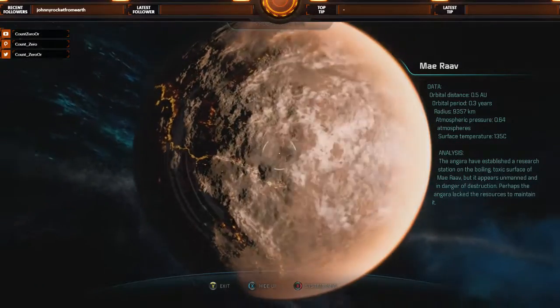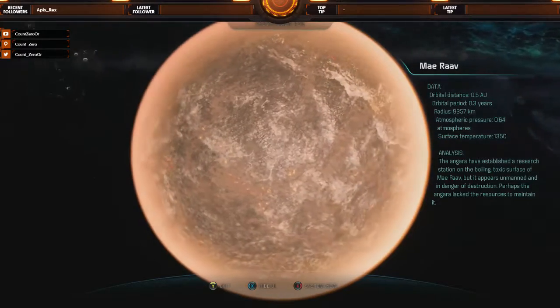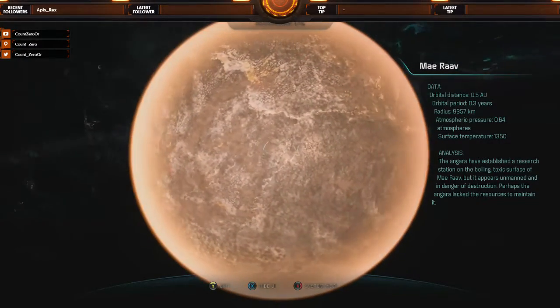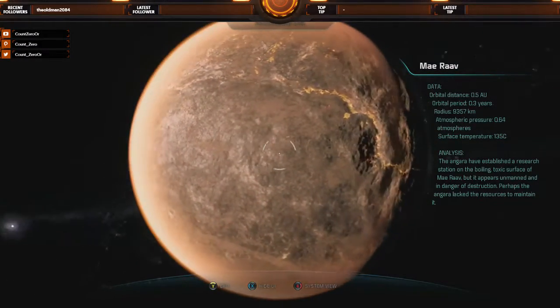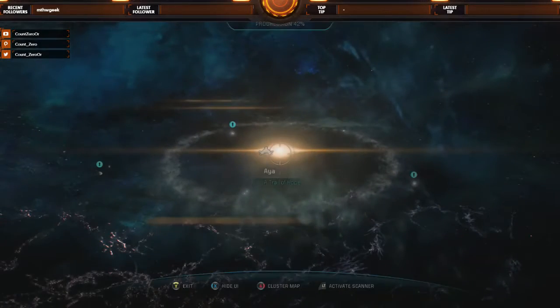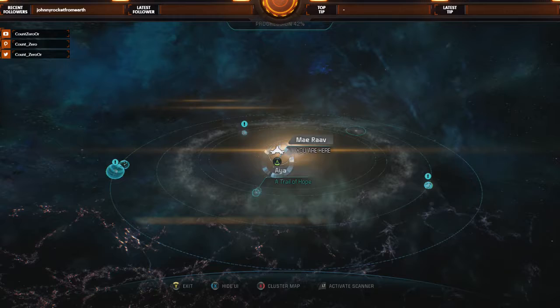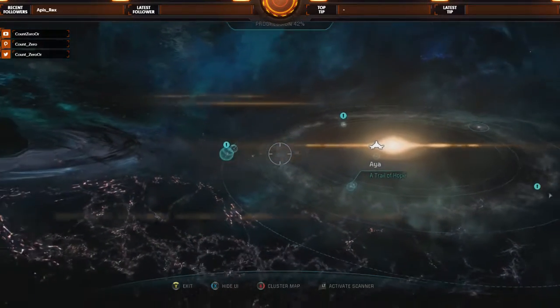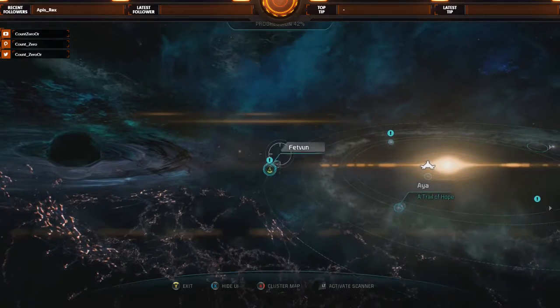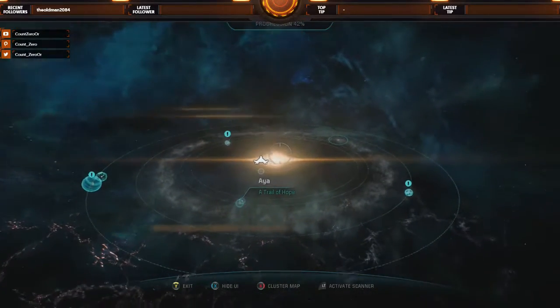There's a research station here but it's not in the best shape. The planet appears to be basically very mercurial — in the sense of the planet Mercury. Let's hit up here, then over there, and back across.